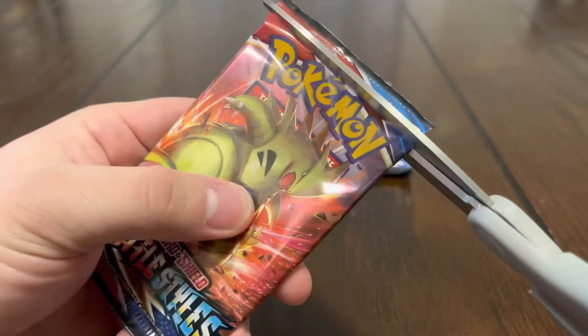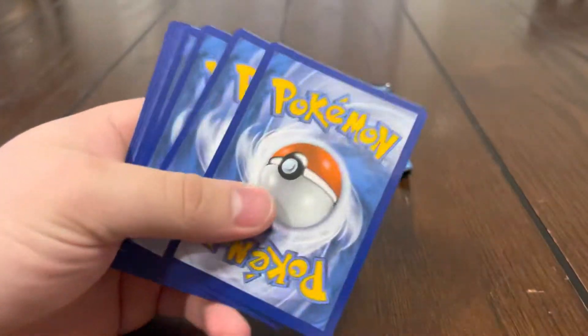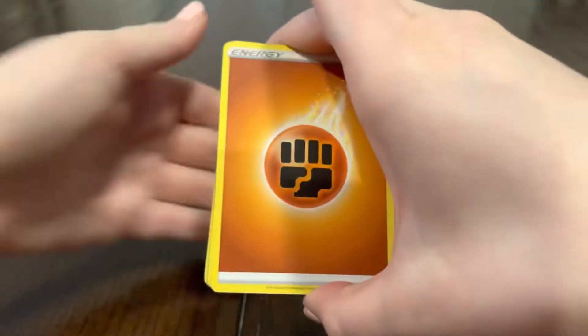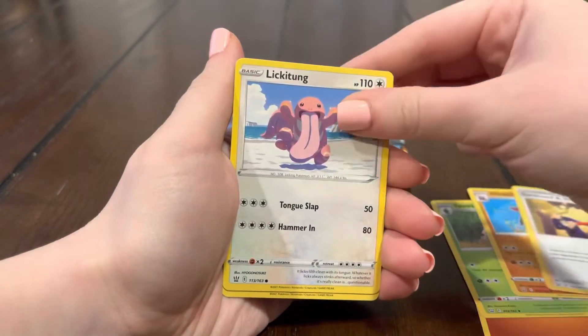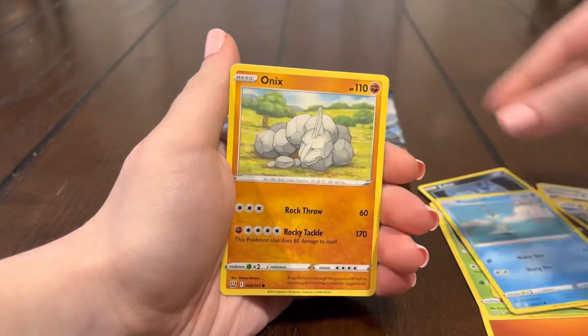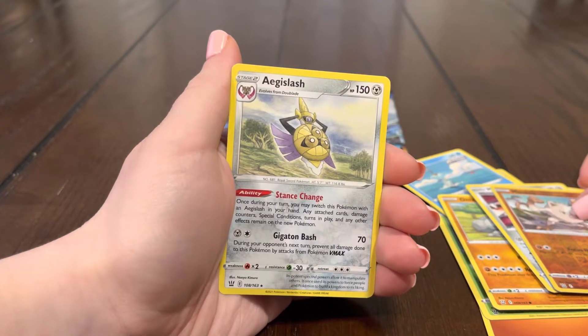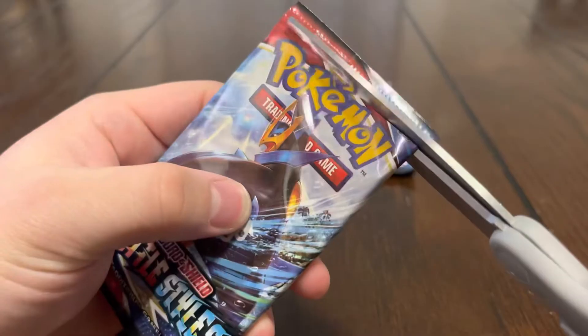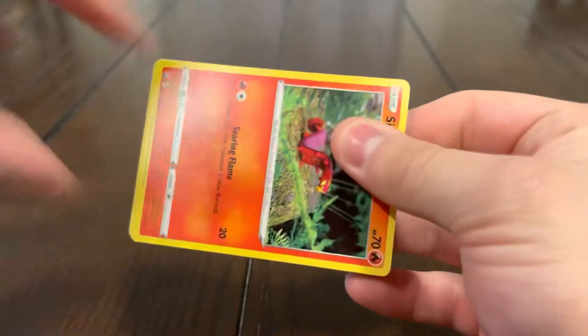Five packs left — the final countdown! Anything out of five packs, come on! We got that Fighting energy, Spewpa, Gliscor, Lickatung, Zubat, Remorade, Onyx, Mawile, Mankey — and another Agislash. Déjà vu again.